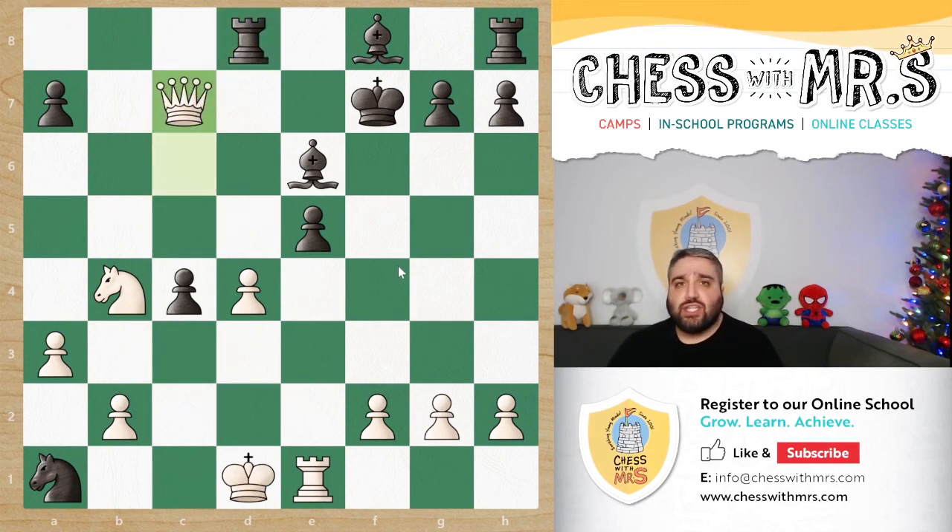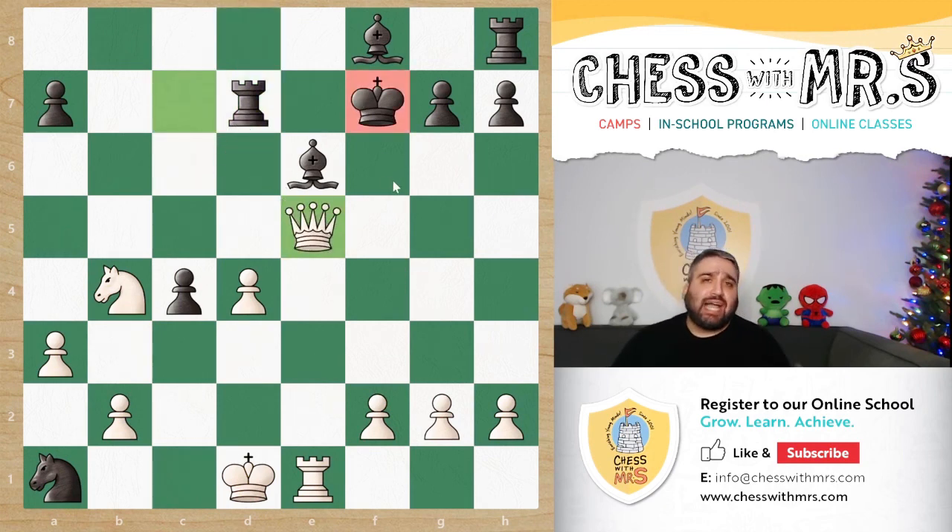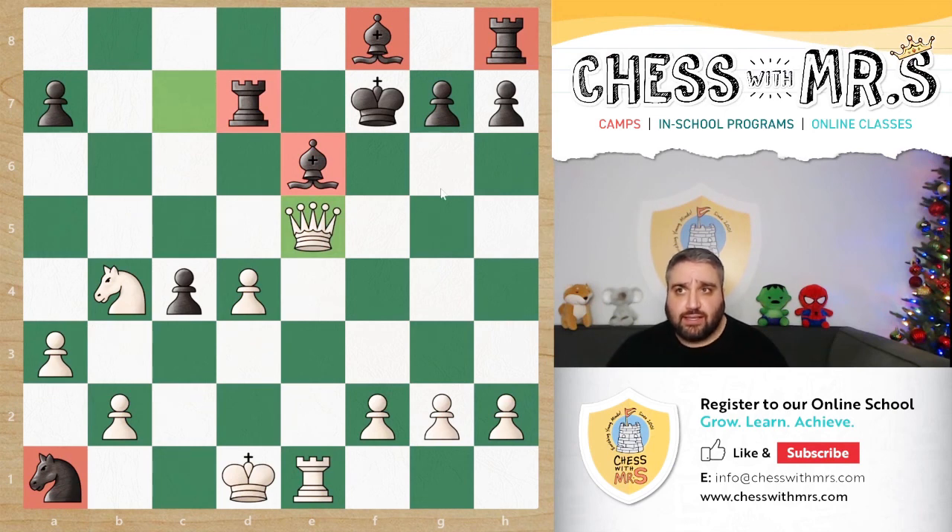White continued with check, capturing the pawn on c7. Black has to block, and white captures yet another pawn. This just weakens the black king, and as you can see, black's pieces are just not working together. The knight is on a1, really not doing much. The bishop and the rook are just trying to defend the poor king's life — they're just sleepy, lazy couch potatoes.